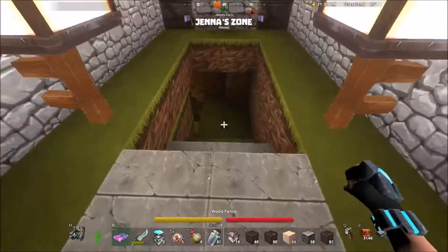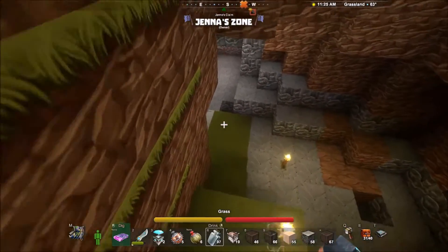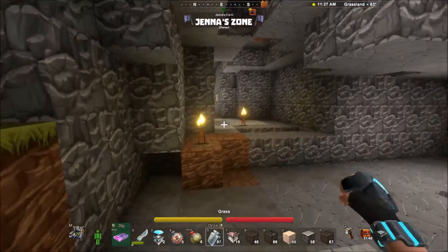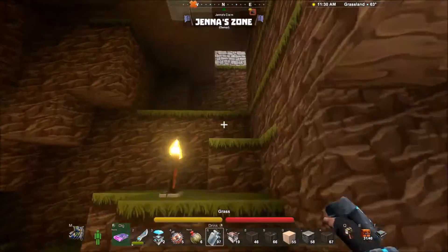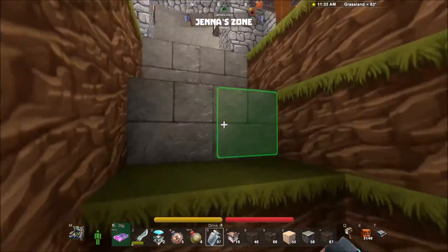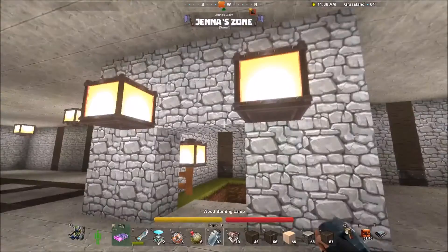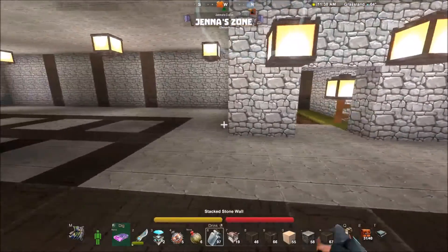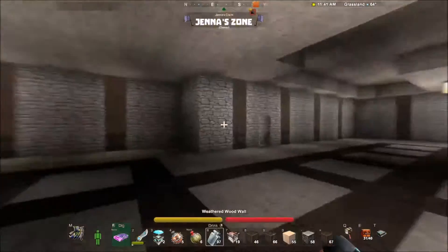And then this is what I'm calling the cellar, which is just actually where I go mine all my stuff, as you can see. There's not much anything down here, just caves down below, but it's going to be the cellar. There'll be a door in that, and then it might be enclosed even more. I'll have to see and play around.